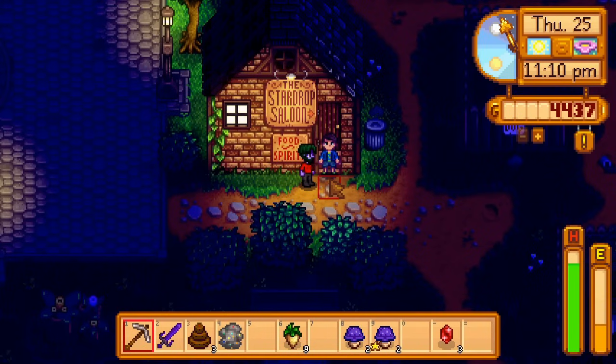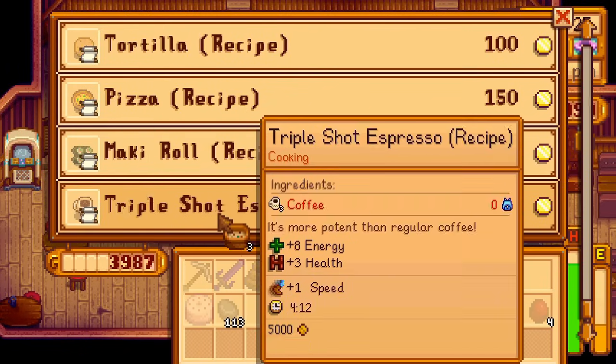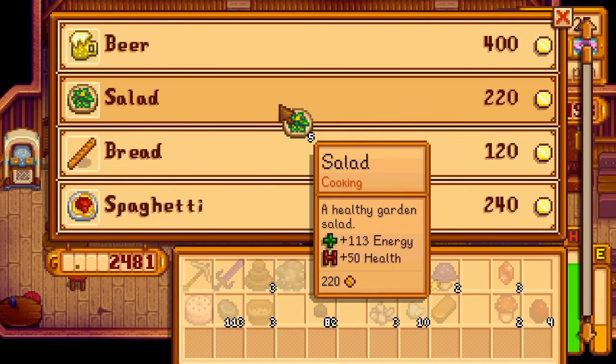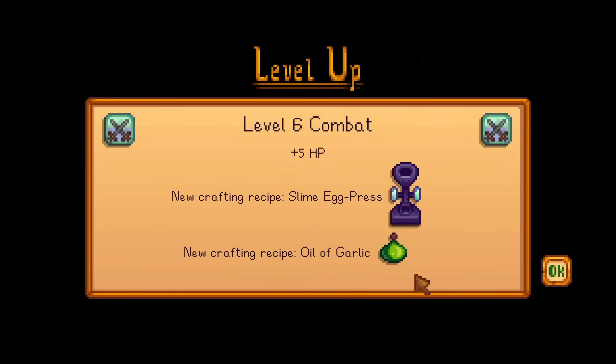I accidentally meet Shane on my way into the saloon. This won't affect quests as badly as it would in 1.5, but it will reduce the odds of me getting an item from Demetrius. I give him a piece of coal as punishment. Overnight, I get level 6 combat.